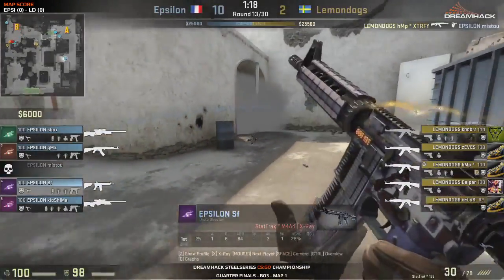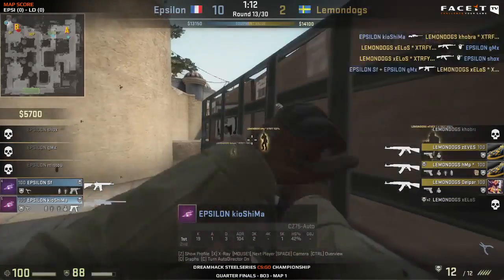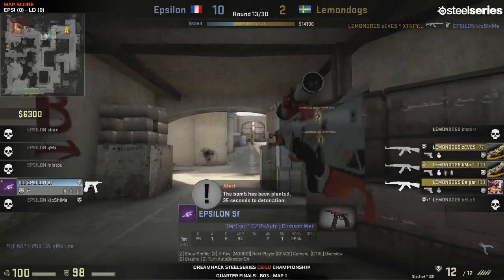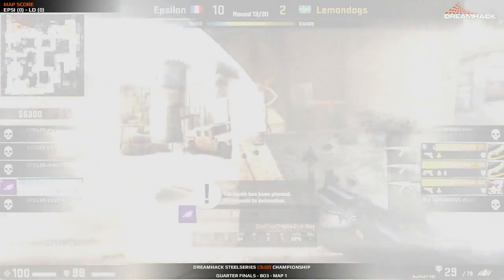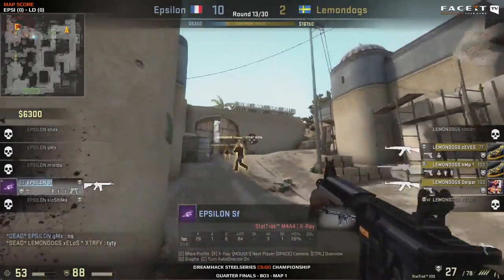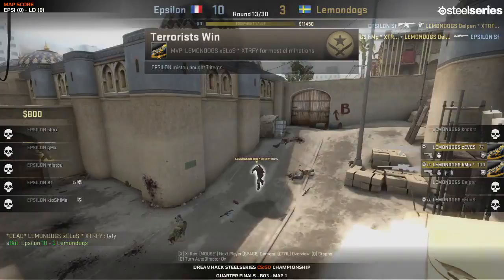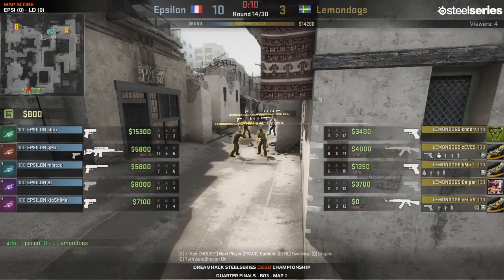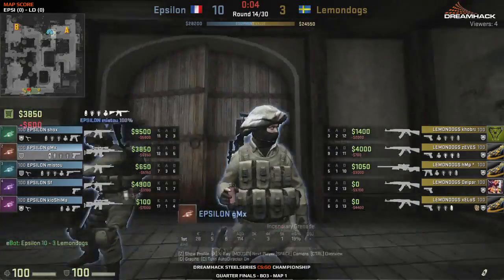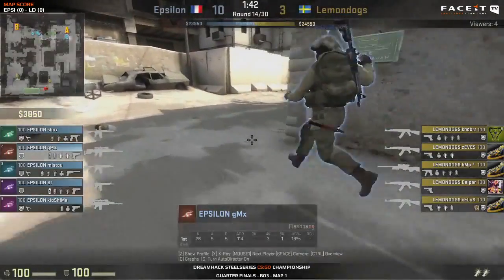Lemon Dogs are struggling to really break that setup and they're going for an execution on bombsite B. Kiyoshima at the back of the site doesn't get much - they've moved on top of him and it's just SF remaining. He picks up the Asiimov but not much for him to do against three players. Zevez does an excellent job stopping the CT rotation. One of the problems with Epsilon's tactic is that it's not very good when it comes to rotations - they've lost two rounds as soon as Lemon Dogs took bombsite B. Bombsite B is clearly their weak point.